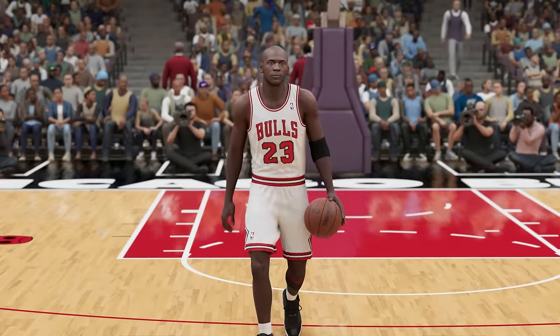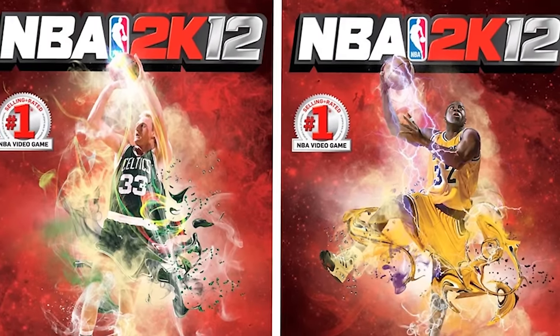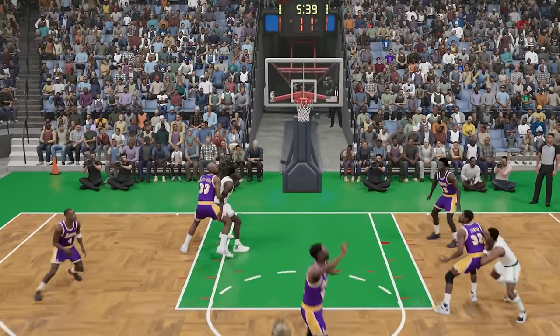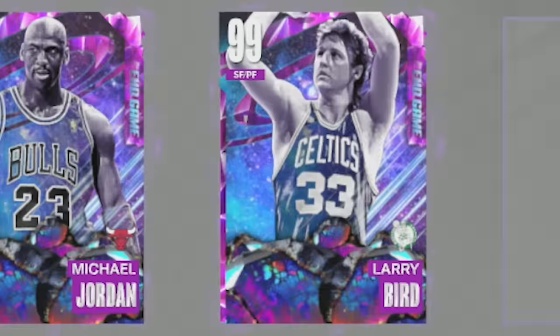For 2K12, there are three cover athletes: Michael Jordan, Larry Bird, and Magic Johnson. Since we just hit MJ, we're only gonna score with Larry Bird and Magic Johnson. We're gonna attempt a fadeaway shot with Larry Bird — it's gotta be a three-point shot. Fadeaway! Bam! Let's go! That's a three-point shot for Bird.